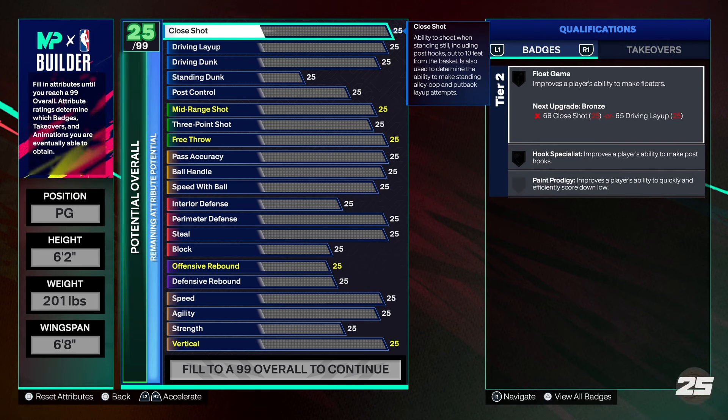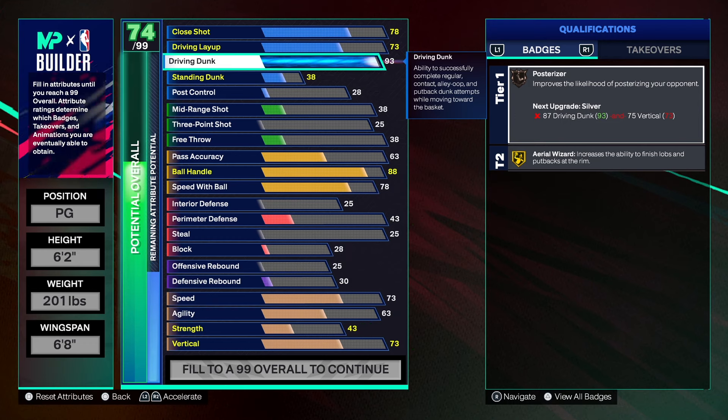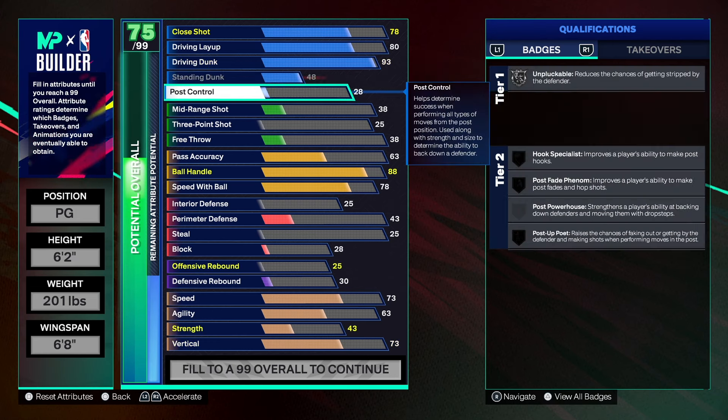We're going to start with the finishing. I do love the finishing on this build and you have to have the finishing at a certain number to keep the name. With the driving dunk, we're going to get that up to a 93 — that's a really good number. But this year the elite contact dunk requirements are super high. We can get both small contact dunks, pro one and pro two, but elite requires like a 96 dunk or a 99, so we're not going to worry about that. As far as the driving layup, we're going to get that up to an 80. Standard dunk we're going to take as high as we can — standard dunk is very important in my opinion. If you don't have it, shame on you.